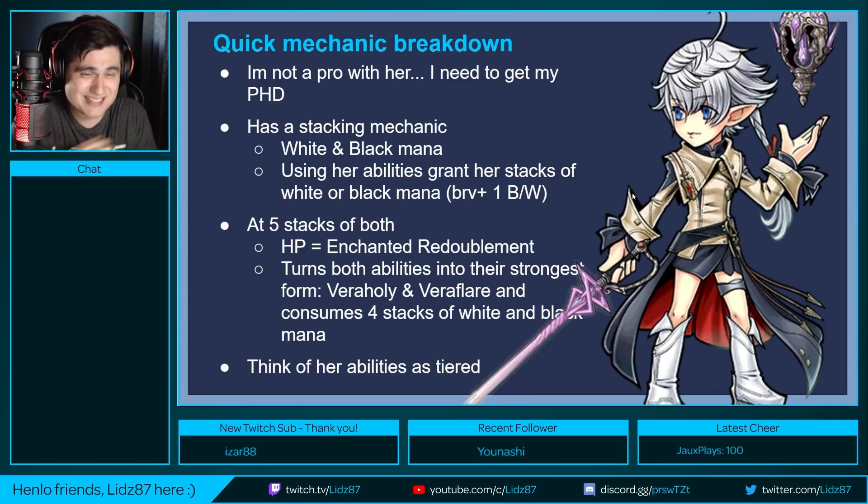You gotta bounce between all those wonderful things. I'll leave a link in the description — it's an infographic by the Toneberry Troop on how to use her kit and turn order. I'm not the person to ask about that, so be sure to grab that. The gist: get her stacks up, use enchanted redoublement, and use vera stone and vera fire to get dual cast for the free abilities on the following turn.